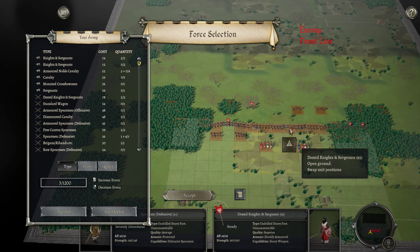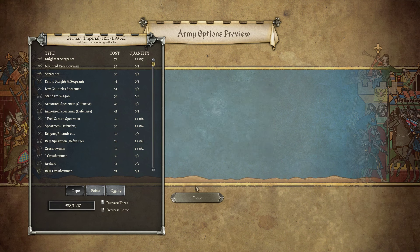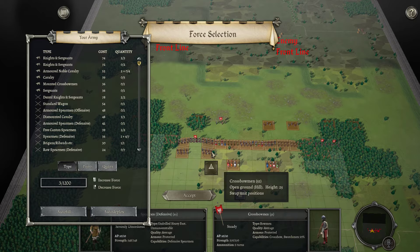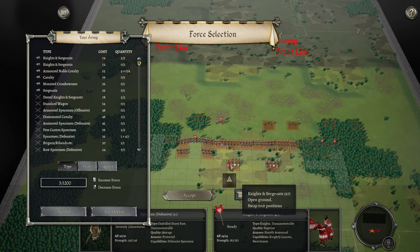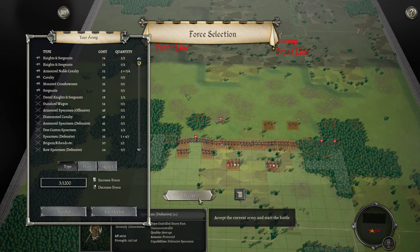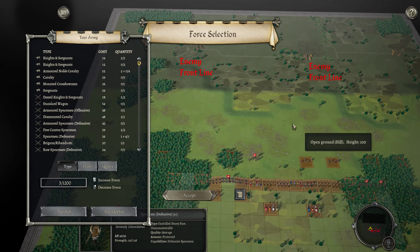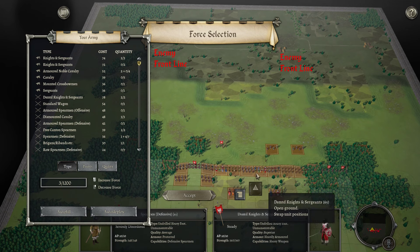I brought the Dismounted Knights as well as the Dismounted Cav. They can probably do well against all his own infantry. And I have some crossbows to help out with shooting the Dismounted Knights. Hopefully the spears can hold on long enough for some knights to do something. If he goes very hard into the Dismounted Knights and Sergeants and Low Country Spears, I think I have enough Cav to probably flank around and maybe get some flanks eventually.